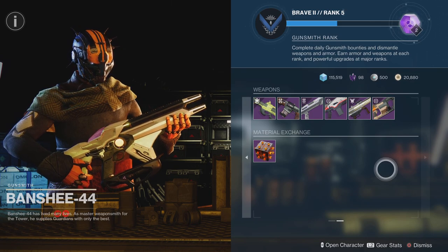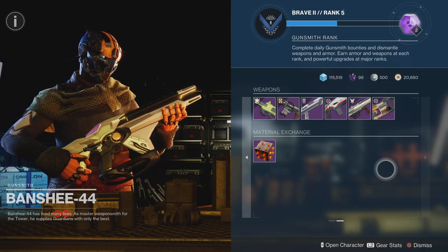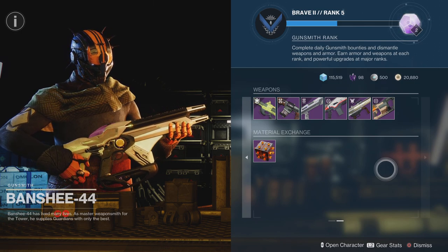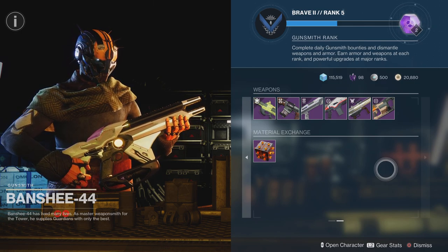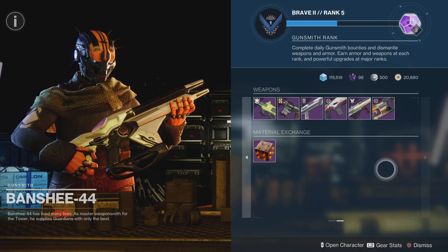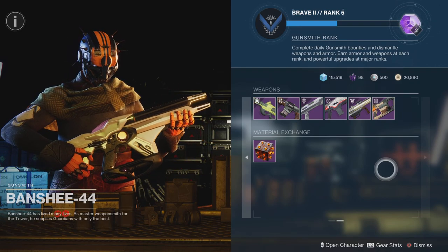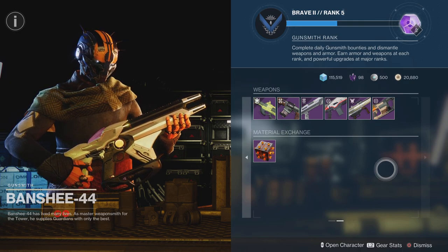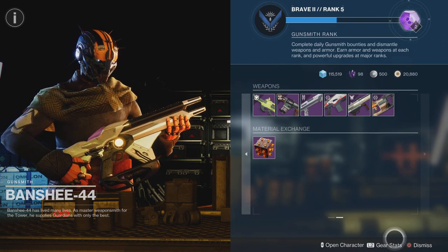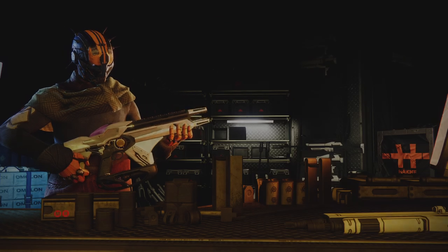By the way, I use Light.gg for a lot of my source finding — I look through what's available from different vendors and what different activities are producing for loot. You can really check a lot of different things through Light.gg. For Xur, it will show you the loot pool and the Gnawing Hunger is on there, but it's a one-refresh-a-week situation. It'll show up one week and you'll have that whole set for the week, then you have to wait. At least with Banshee you have a chance of getting it every day.